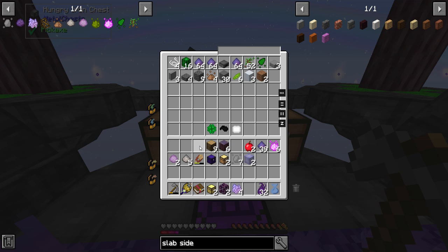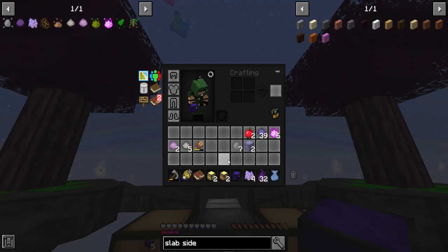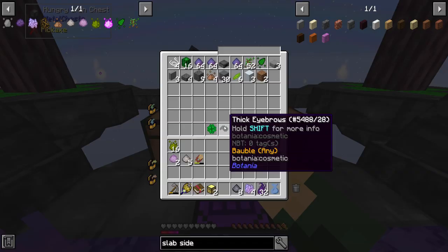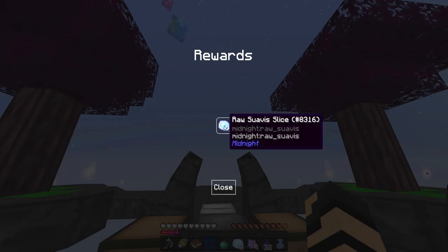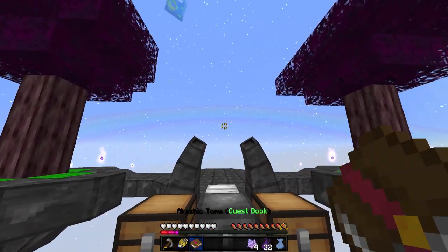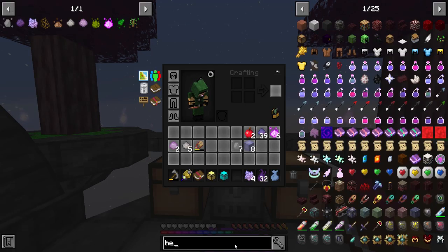Let's crack through these crates. Build crate: 64 arcane stone — perfect, I love that. Common crate: heavy fuel dust, smelts four items — nice. Inferium essence — very useful, stuff I don't need to make later. Food crates: a prudentium apple, and raw sauvus slice from the midnight mod — that sounds really gross. I'll throw those in the food chest and continue with more of the book. I've got crystal blocks but I don't have heavy ingots — how do I make heavy ingots? They're made from heavy mix lumps.